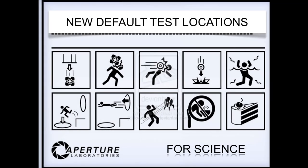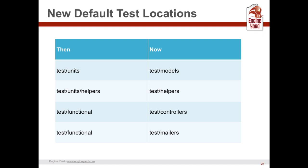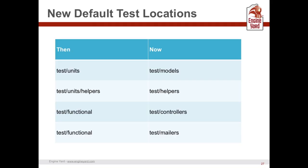Default test locations are also changing. You'll have test/models, test/helpers, test/controllers, test/mailers — which is probably easier to wrap your head around than the old structure of test/unit, test/unit/helpers, test/functional. I think that'll help newcomers to testing a little bit.